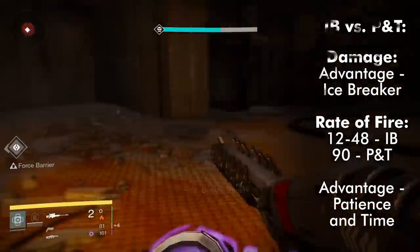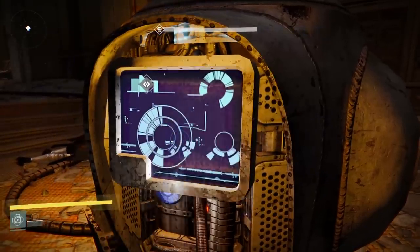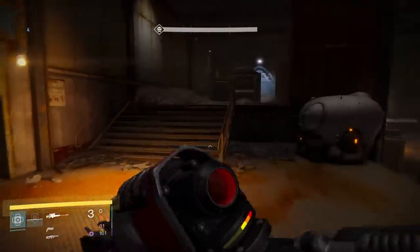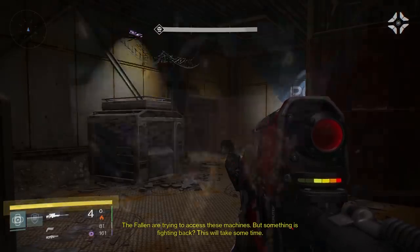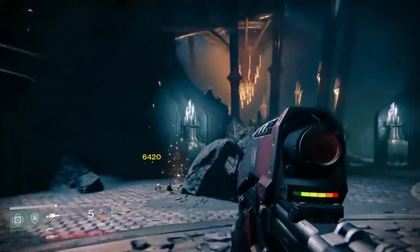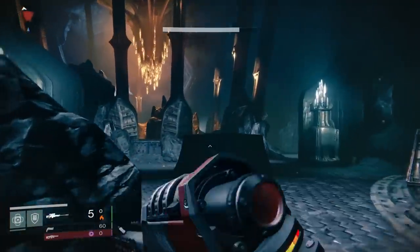The ideal situation to use Icebreaker is in areas where you're going to need to pop some big damage every now and then. It's not a weapon you'd want to use for long periods of time. Fortunately, this situation happens a lot in Destiny. Icebreaker works incredibly well in the raid, because the only times you're going to want to use a sniper rifle is for boss damage, which typically comes in bursts. You can also use it for sniping hobgoblins in other parts of encounters, but you're still using it periodically.